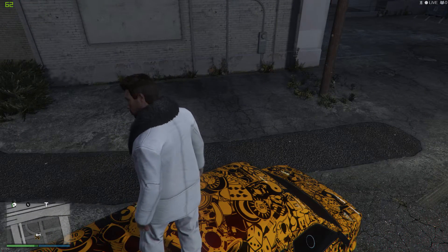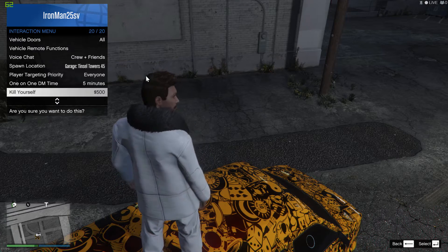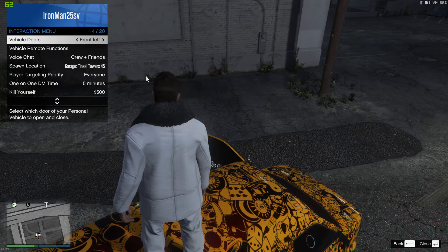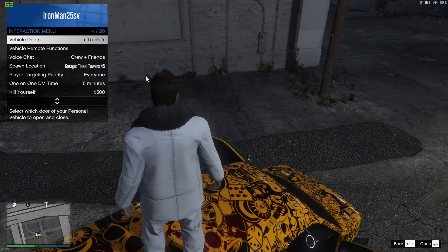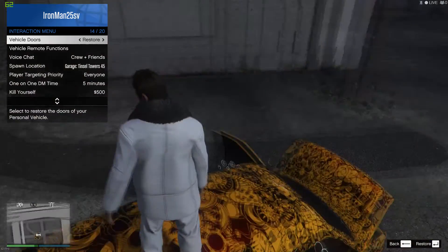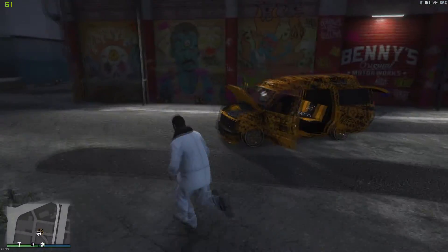It's very quick and simple. If you're on PC like me, press the M button to bring up the interaction menu, go all the way down to vehicle doors and you can select whether you have front left, front right, or you can just have the trunk which is back there, or you can just have all of them open — and there you go. It will open all doors for you.